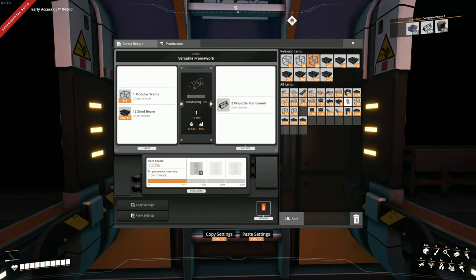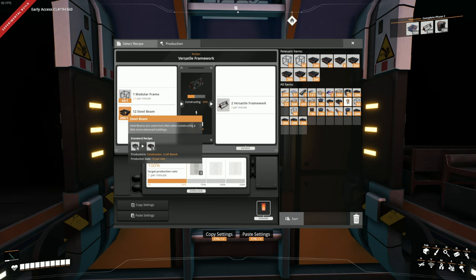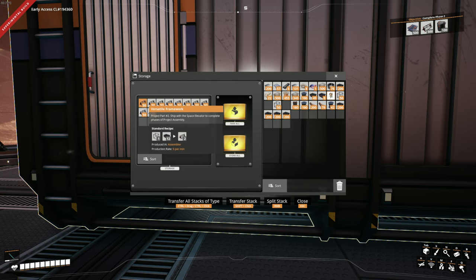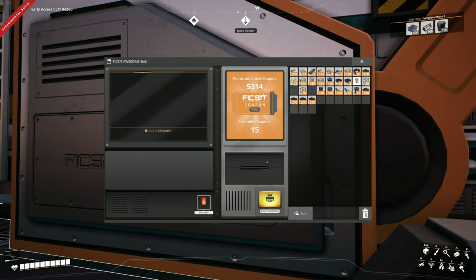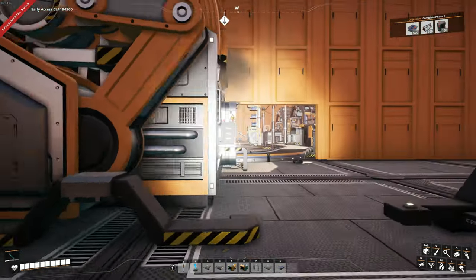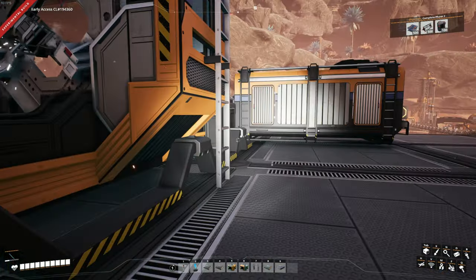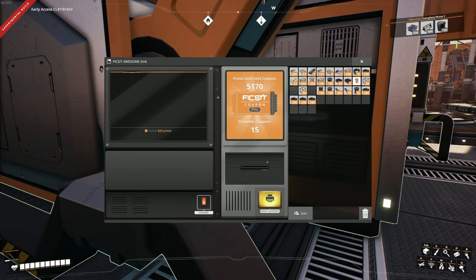What I keep doing is coming over here to cheat my way through the quick stuff, throwing what I have in my inventory of modular frames and steel beams into here — it takes a lot of steel beams to make these things. In that amount of time we've managed to store this much versatile framework. I think we only need 10 more to get 500 of these, and then we can start feeding them directly into the awesome sink. We have 15 coupons now and we've gone from 90 to 820 points a minute, which is absolutely insane.